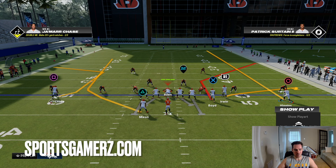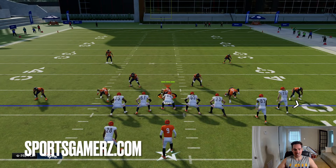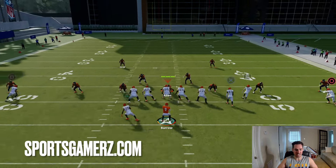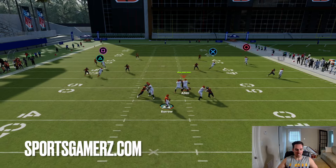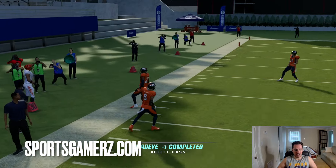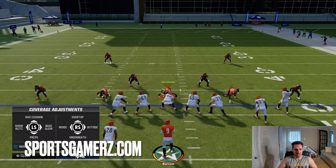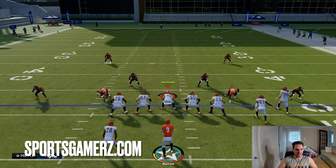So this is the setup. You're going to wheel the running back out of the backfield, flat the slot receiver, and then streak the outside receiver on the trip side. I find it most effective to have the three-receiver side of the formation on the short side of the field and the one-receiver side on the wide side. With this wheel route and C route combo on the wide side of the field, you're going to see the wheel route pull that deep zone, allowing the C route to get wide open on the sideline for an easy dot.